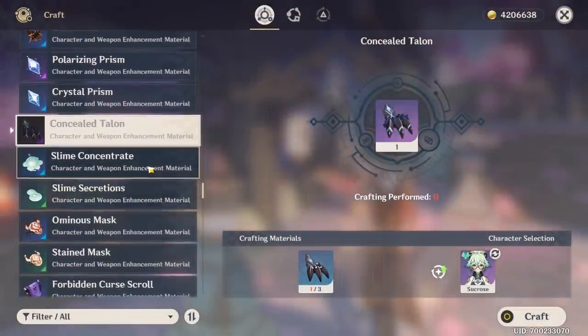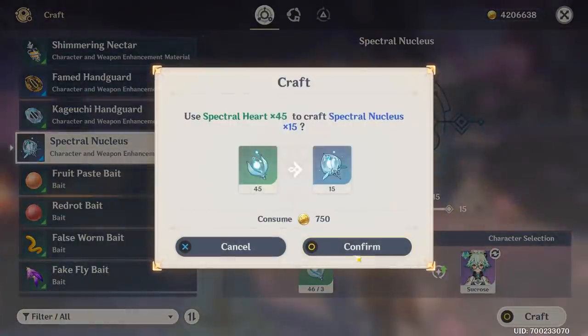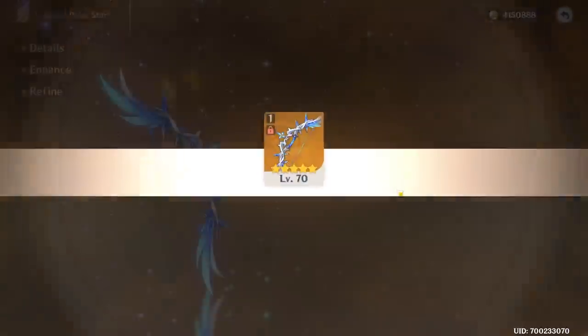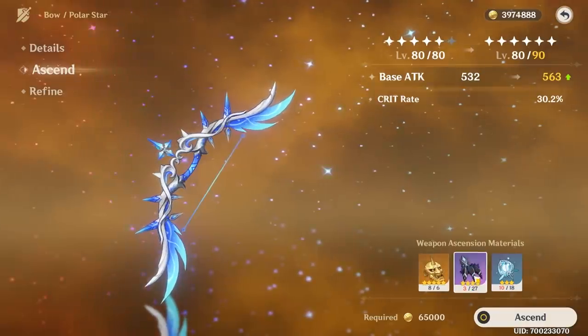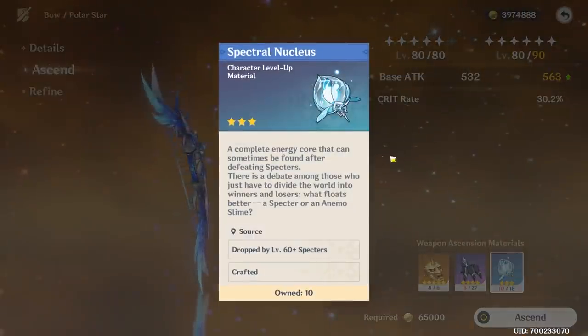I believe we only need the blue ones now here as well. We are ready to go to the fifth star, and I guess we are forced to farm the rest — maybe there's enough, I don't know yet. Oh my god, we need 24 purple talons. I don't know if that's gonna work, honestly.